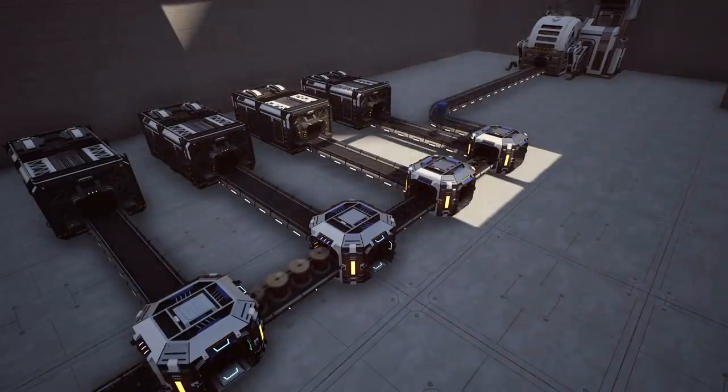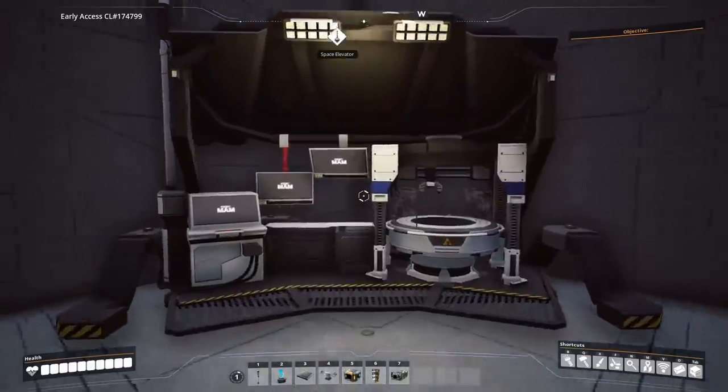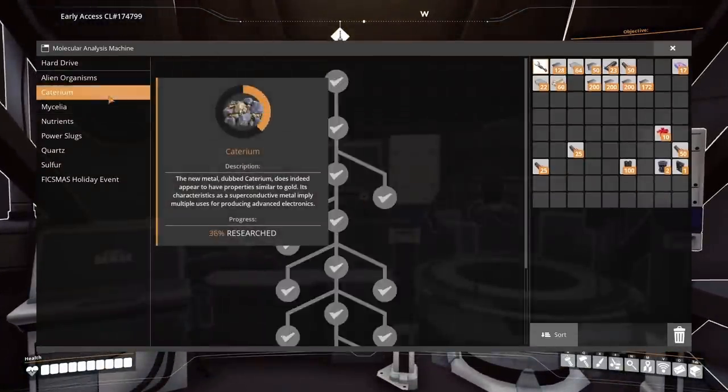I should mention at this point that there is no necessity for the use of programmable splitters currently. Smart splitters are unlocked by researching Caterium Quickwire in the MAM.